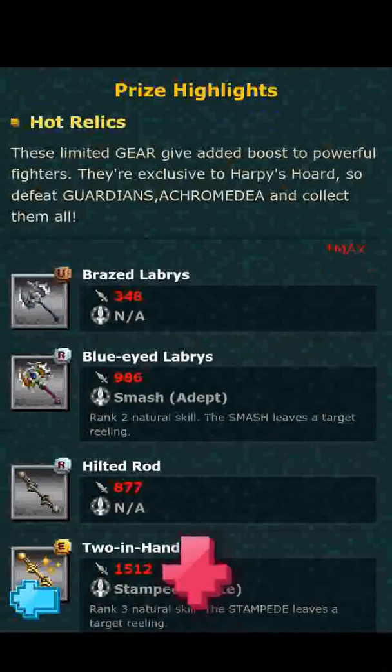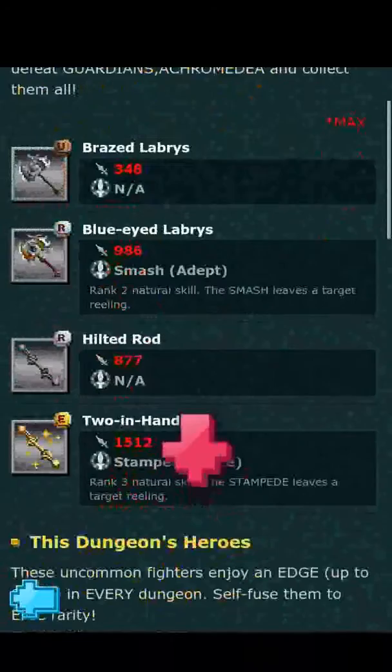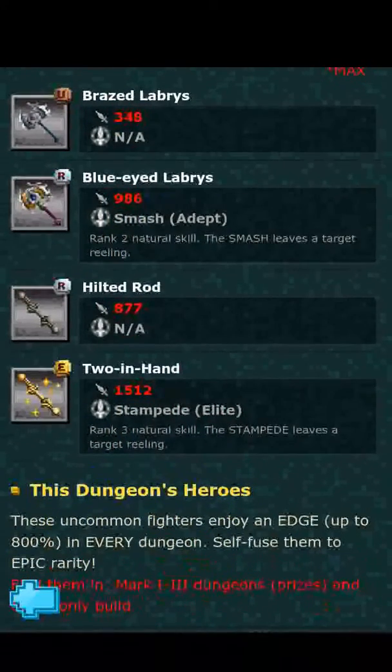The next one we have is the Hilted Rod, which evolves to the Two in Hand. The Hilted Rod is nothing special — 877 attack is decent but it has no skill until you evolve it. Once you evolve it to the Two in Hand, it gets a whopping 1512 attack, which is a considerable amount. It has Stampede Elite, which is also decent. I've been hearing a lot of people complain about the gear in this dungeon and I don't understand why, because the Two in Hand looks like a really good piece of gear.